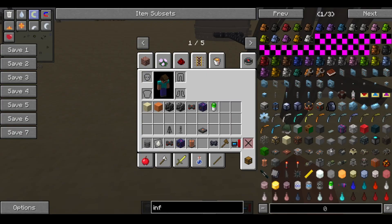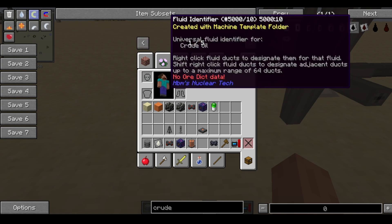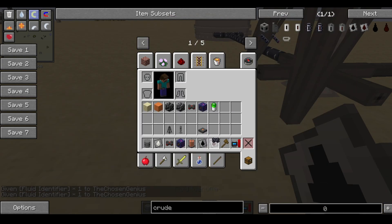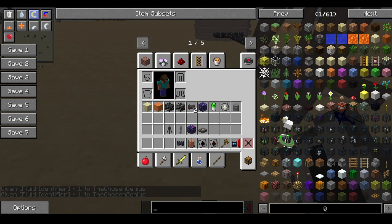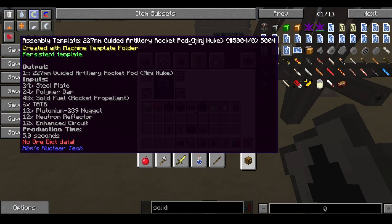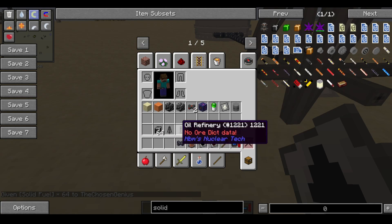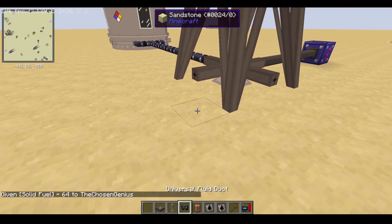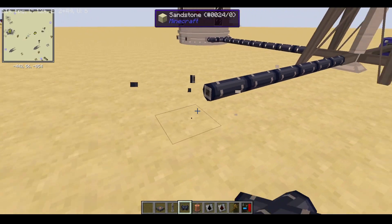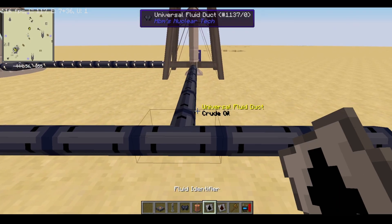Now we've got other business to worry about — we need to worry about our oil. Somebody's going to get crude and hot crude oil. You're also going to need some solid fuel, an oil refinery, a firebox, and a boiler. So we're going to grab the fluid ducts that come from here and identify them with crude oil.